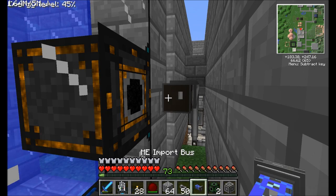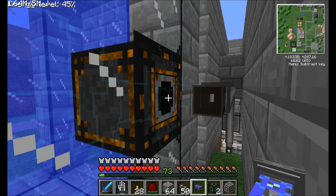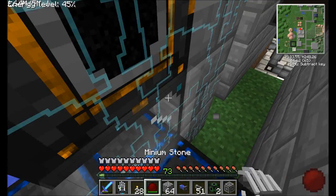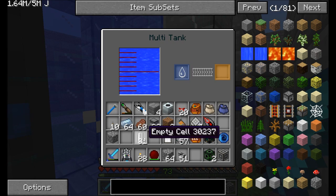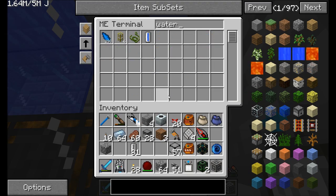The import is going to go here because we're going to be importing into the network. So I guess technically there is where we're going to want to put it. So anything here will be imported into the network. And we can test this by placing an empty cell in, and boom, it went straight into the network. And if we check here, we should see WaterCell. There's one of them.